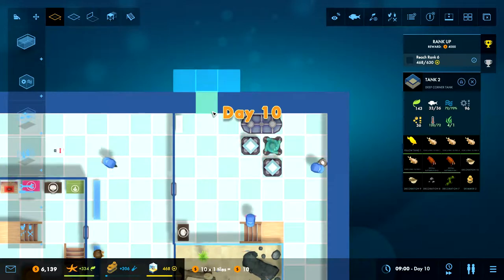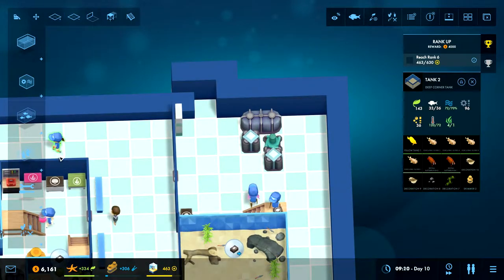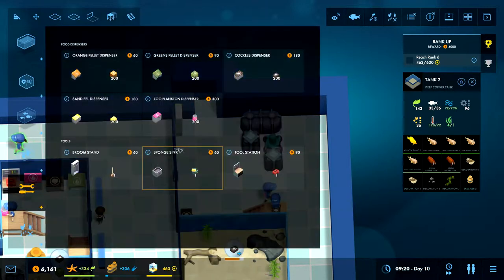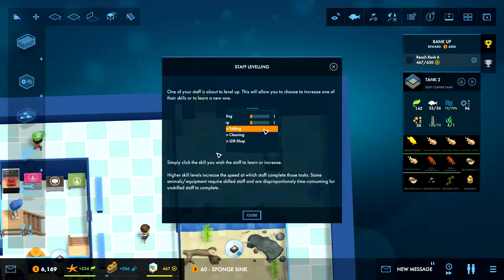Yes, this. Let's do that. And then we are going to put our little sponge sink in there. One of your staff is about to level up. This will allow you to choose to increase one of their skills or to learn a new one.